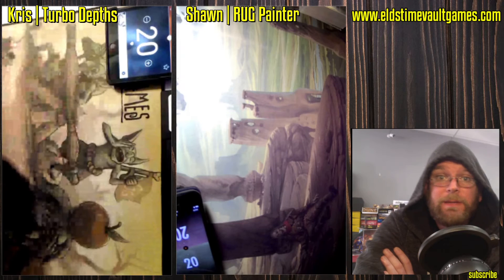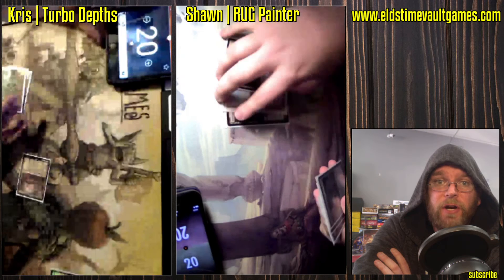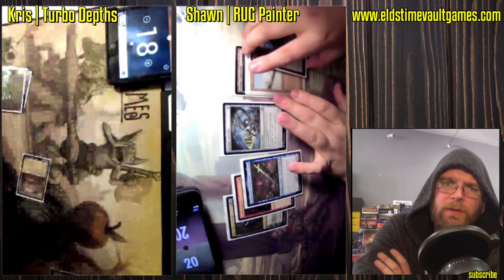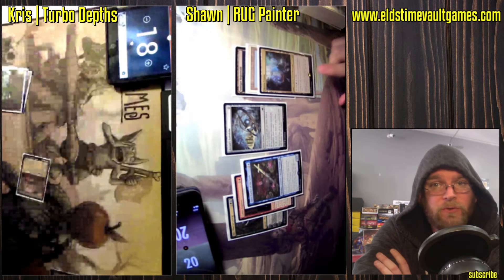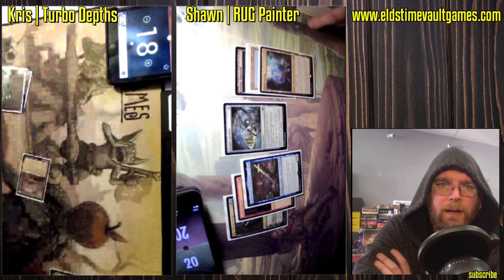Welcome to Fast Effect Double Speed Magic the Gathering. Here we have Chris on Turbo Depths squaring off against Sean on Rug Painter, a new version of Painter that I'm very interested to see more of. Astrolabe is a really strong artifact that plays well with Goblin Welder and Goblin Engineer.